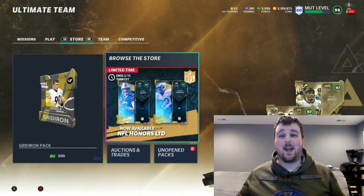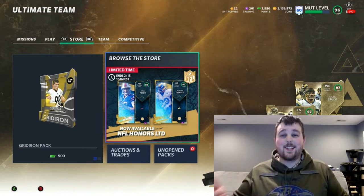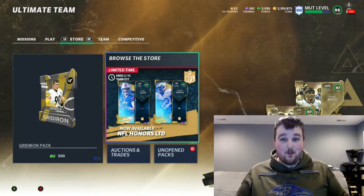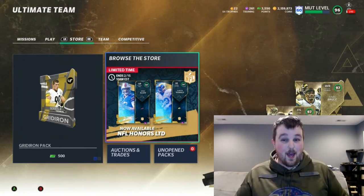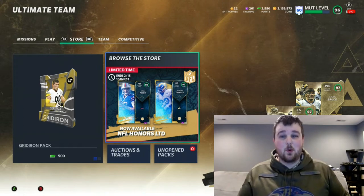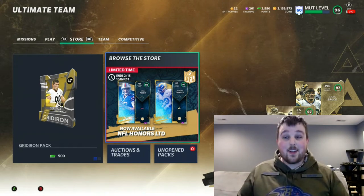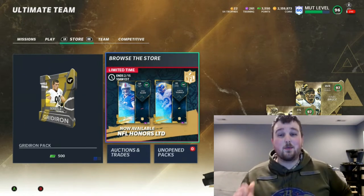Hey YouTube, what's going on? This is Hooker back at you with another Madden 21 Ultimate Team video. Today, we're going to be running a little bit of a giveaway for you guys. We're going to be opening up our 10 Ultimate Legend Packs in the store with coins, and I'm going to give away whatever my best pull is to one of you guys. To be entered into the giveaway, you have to be subbed to the channel.